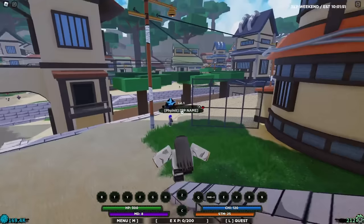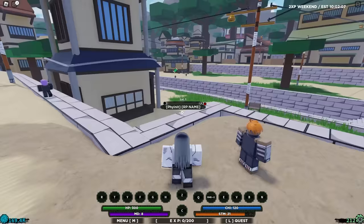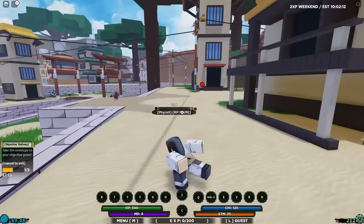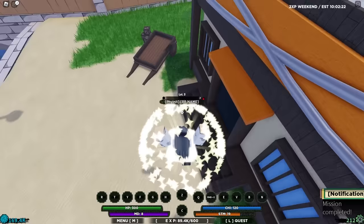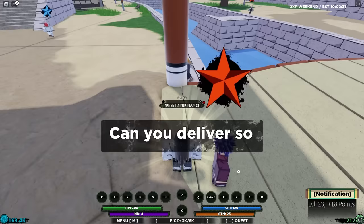As we normally do, we're going to start off with the normal easy missions. Can you pick up some weeds? We don't do that — we're Neji. Can you deliver some mail? Yeah, perfect, this is a very easy task. Mission accomplished. We got 30 levels on the dot. Can you deliver some groceries? That's also a very easy task.